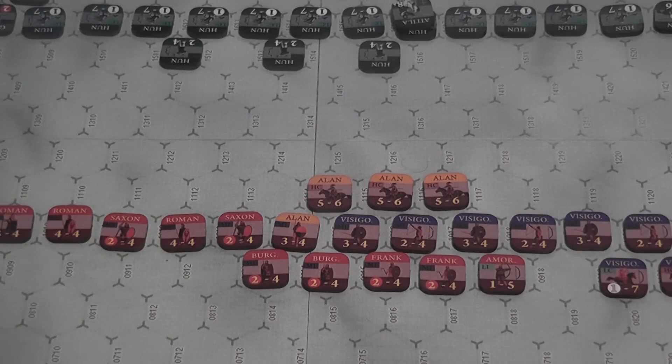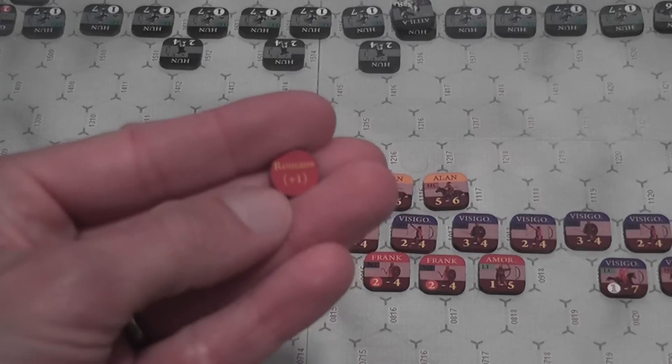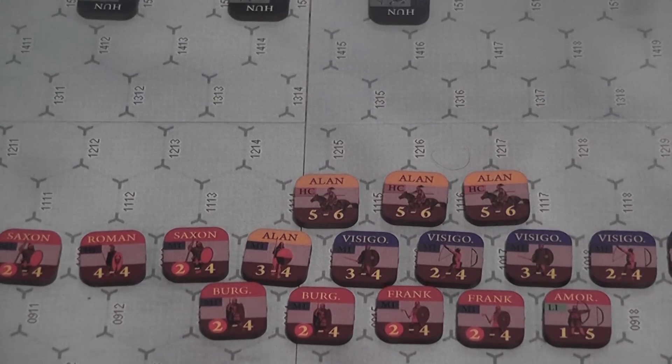So you selected your activation markers, you draw one of yours right now — hooray! Now you get to activate the units that belong to that group. Units have two ratings: combat points and movement points.